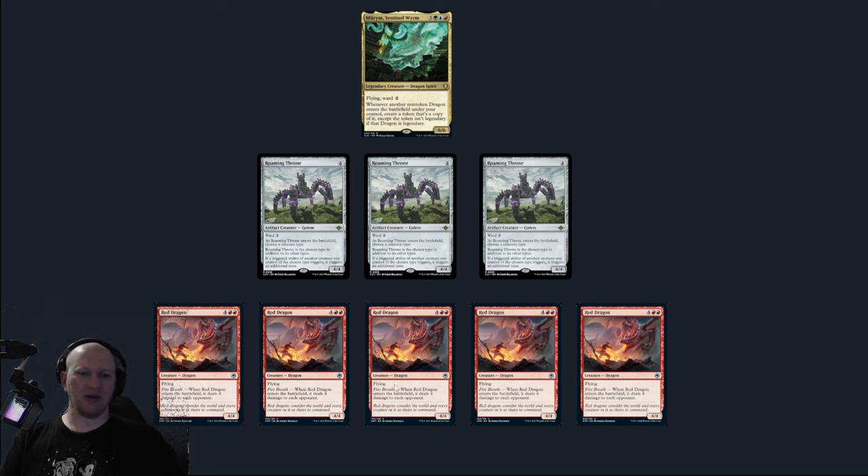Then each of our Roaming Thrones is going to create another copy. So now we've got Mirim out on the field, three Roaming Thrones out on the field, and five Red Dragons out. The Red Dragons are decent — four fours — but that's not why we really want them out there. That's not why I'm choosing Red Dragon. It's because of that enters-the-battlefield trigger. So each of these, when they enter the battlefield, are going to be able to use their ability.